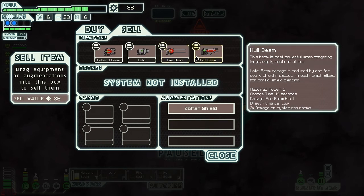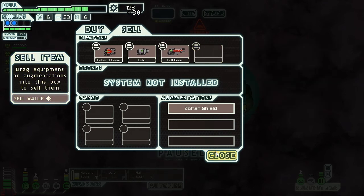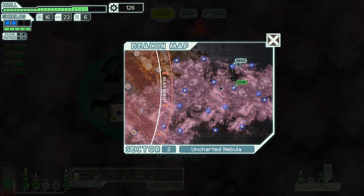The Pike Beam has a longer beam attack area, but the Halberd Beam does double damage to systemless rooms. I'll stick with the Halberd Beam for now — that way I can more quickly destroy an enemy ship if necessary.